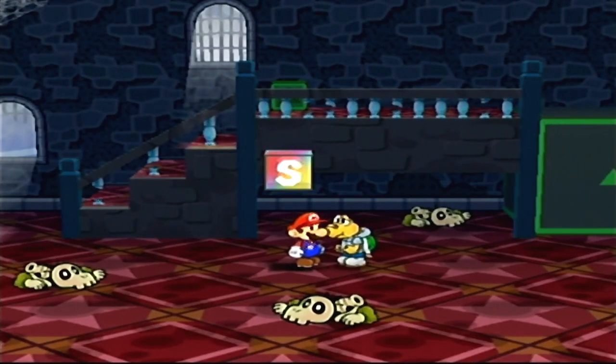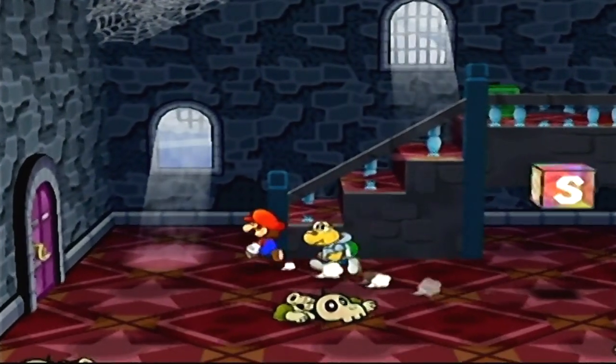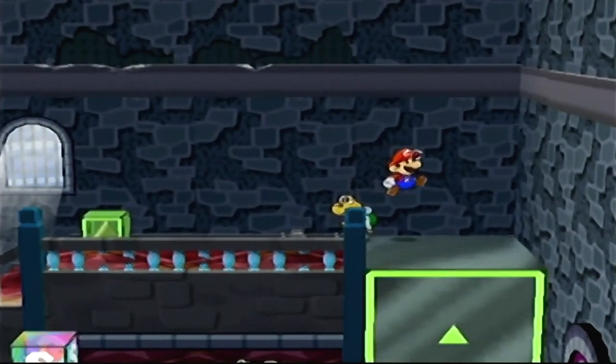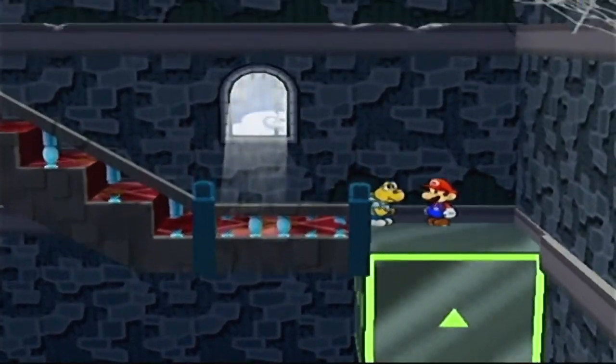Welcome back to Let's Play Paper Mario: The Thousand-Year Door, continuing on here in Hooktail Castle. Let's see how this puzzle works — I think I know what they want me to do. Stand here, and there we go. That seemed remarkably easy.